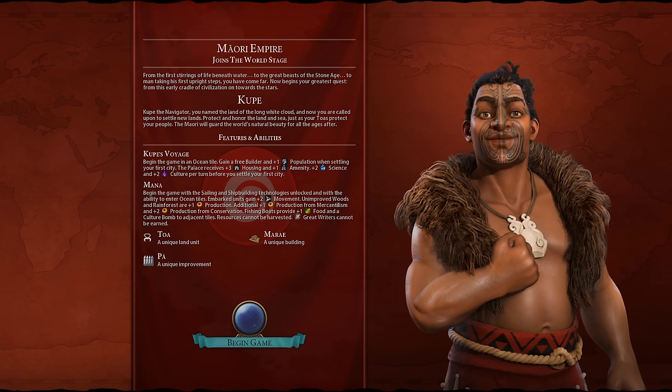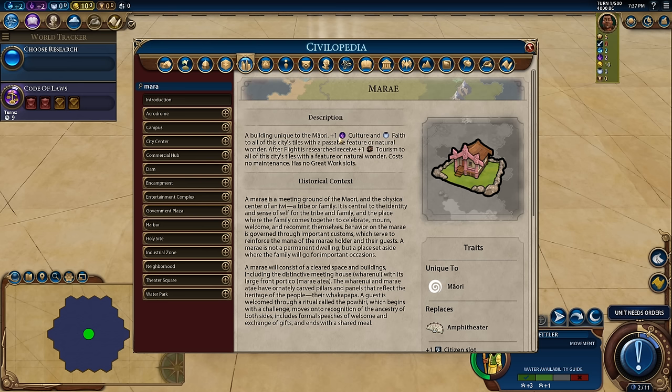We also get plus one food from fishing boats and they culture bomb adjacent tiles. However, we cannot harvest resources — things like bananas, stone, all that — and we can't earn great writers, so we don't have to worry about shuffling great works. We can focus on getting settlers out, building cities, and generating culture and tourism. We get access to the Toa, the Pa and the Marae. The Marae is a unique building giving tons of culture and faith from tiles with features or natural wonders — forests, rainforests and similar — and after flight we get plus one tourism for all tiles with a feature or natural wonder.